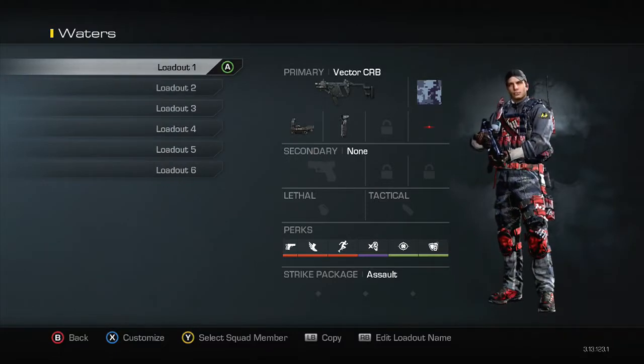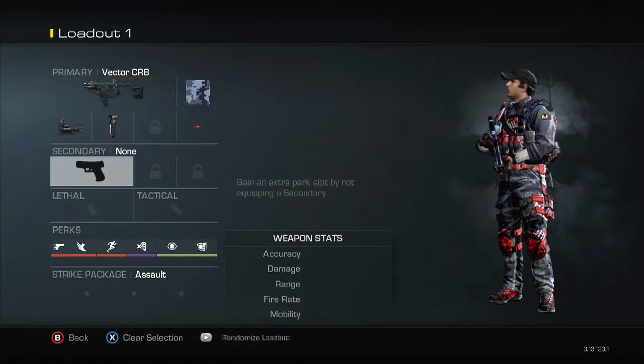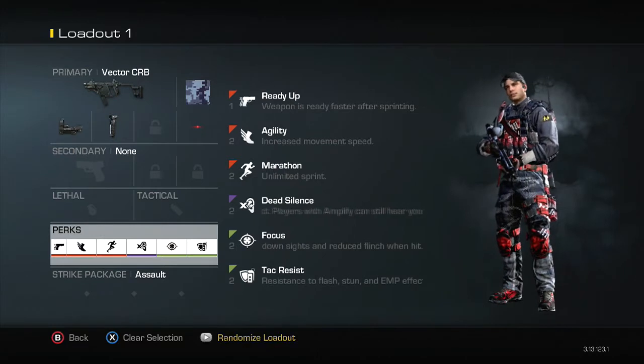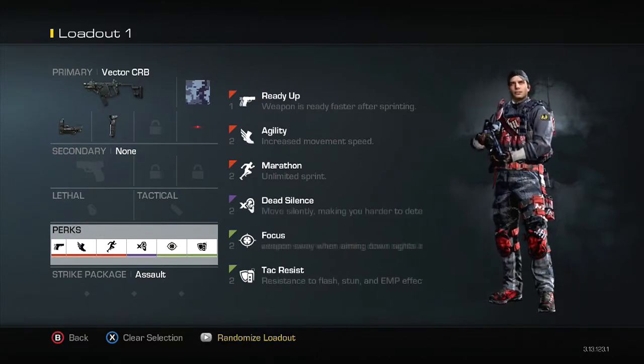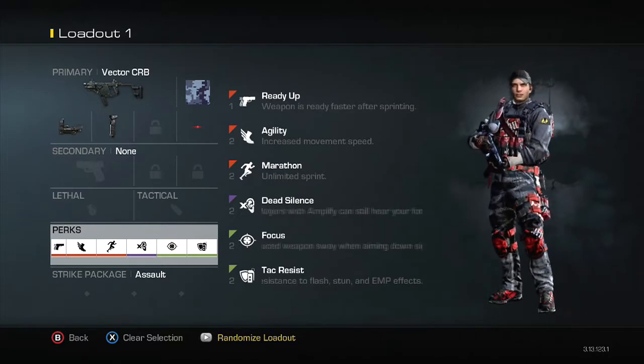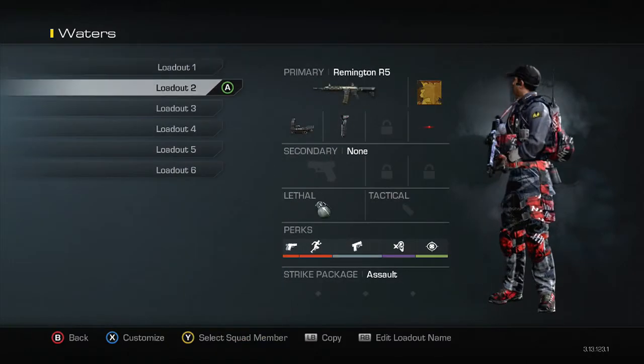My first class — I like to use my Vector with red dot and foregrip, and what I run on it is Dexterity, Agility, Marathon, Dead Silence, Focus, and Tac Resist. You can run Tac Resist or Steady Aim — doesn't really matter. I run Tac Resist because I get stunned a lot and it just helps.